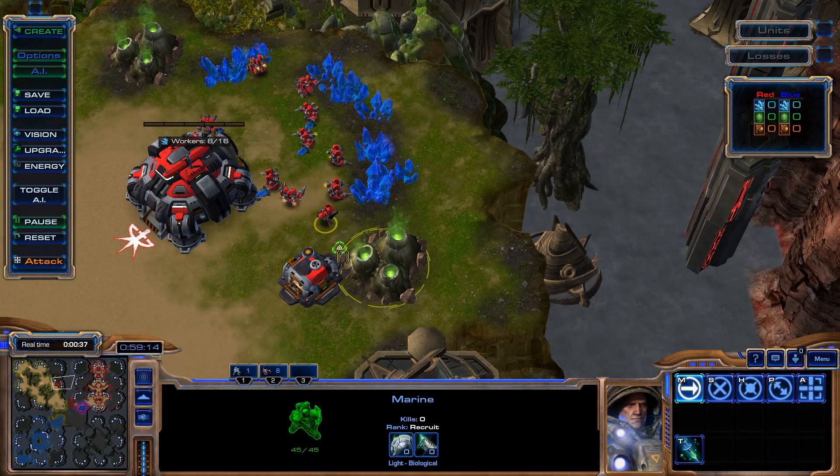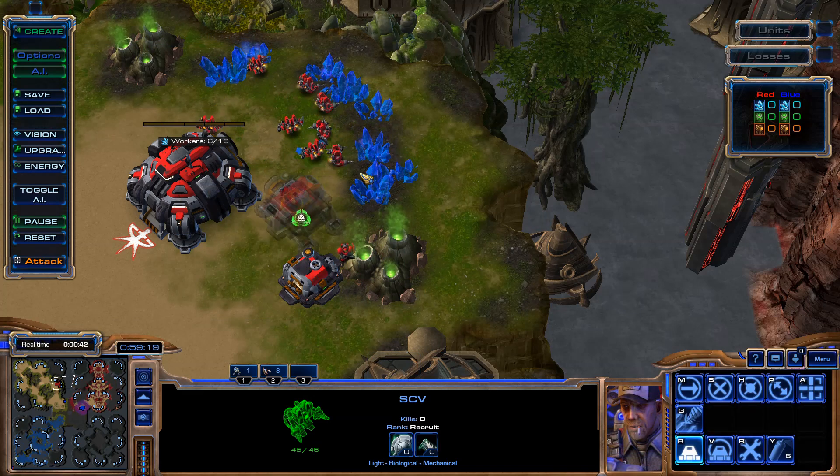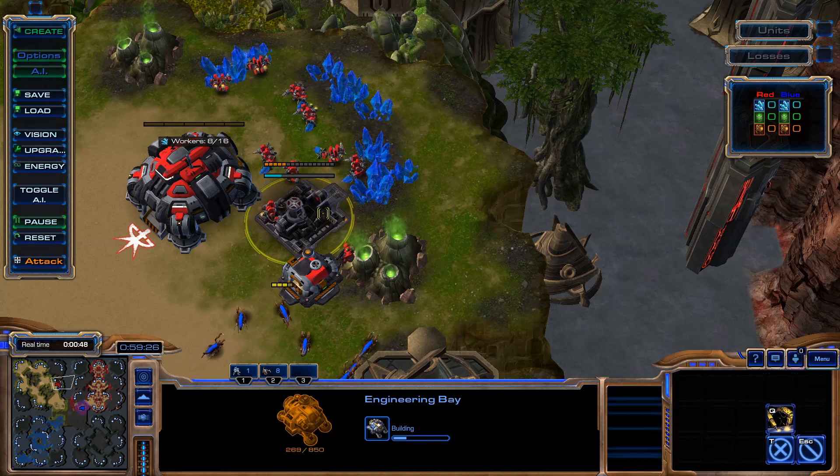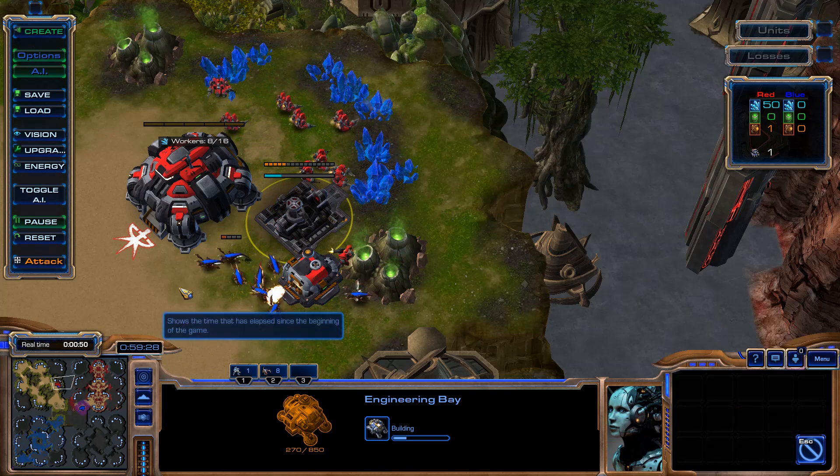Here's an example where I already have a device. In case of an emergency, I can start building an engineering bay to enclose the marine. This quick reaction allows me to slightly strengthen my defense and minimize losses.